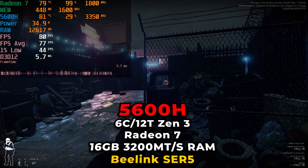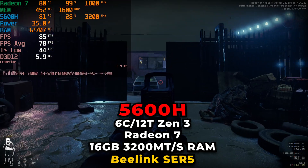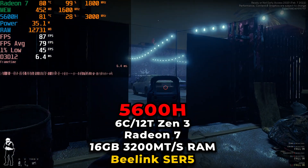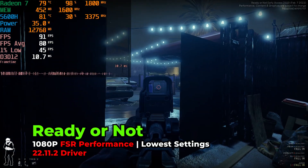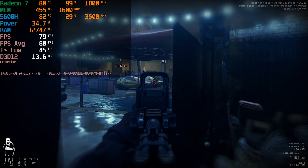Today we're taking a look at Ready or Not running on the AMD Ryzen 5 5600H. This is running on the B-Link SER5 Mini PC. The game is running with the lowest in-game graphics settings and we are using FSR set to the Performance Preset.